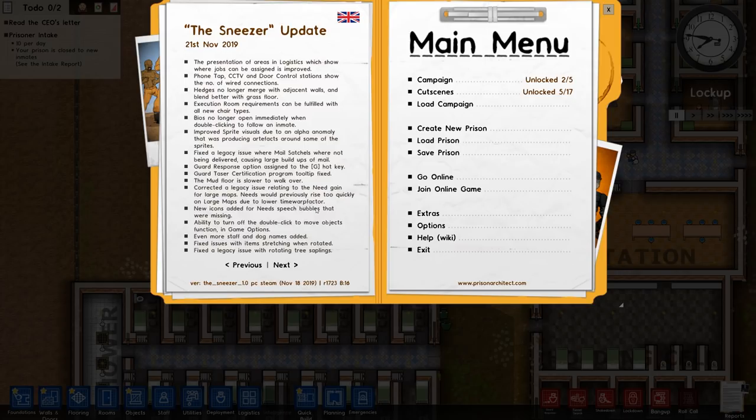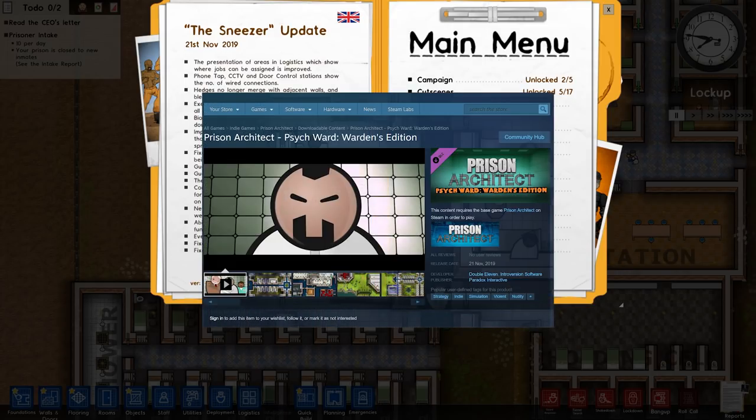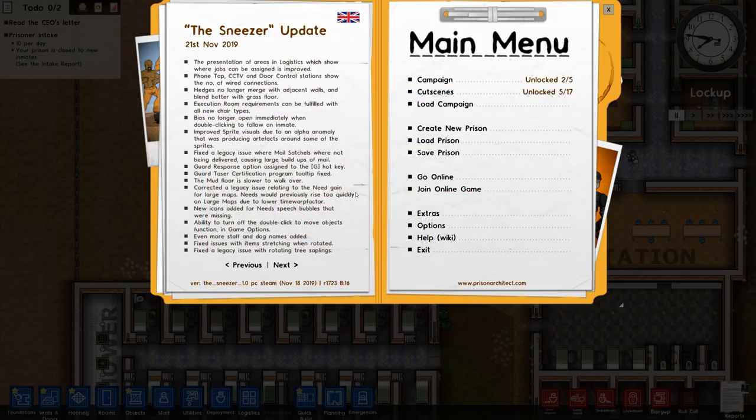This DLC called the Psych Ward DLC is, I think, $5.99 — I'll have links down below. I'm going to be going over some of the Psych Ward features and give you a basic walkthrough of what you can expect from the DLC. We won't be able to touch on everything, but we'll try to cover the main key points.